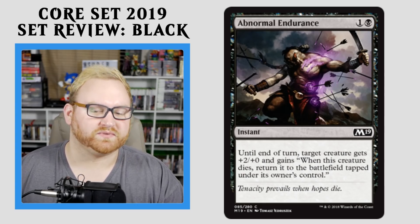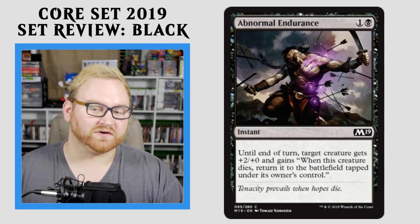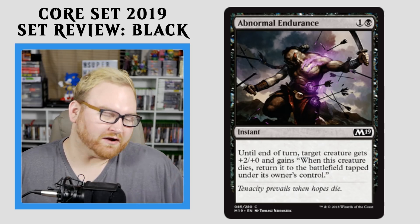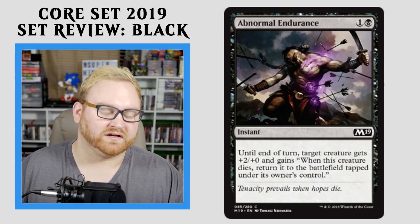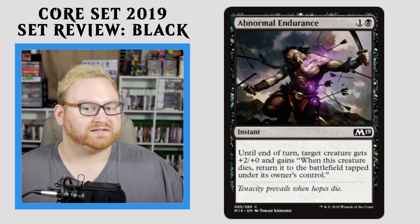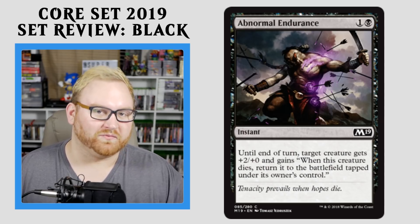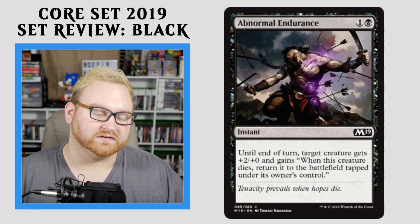Until end of turn, target creature gets +2/+0, and gains: when this creature dies, return it to the battlefield tapped under its owner's control. Basically, Supernatural Stamina for one more mana. Not terrible. This card is actually quite good in Draft and Sealed, but probably won't see any standard play thanks to Supernatural Stamina. When that card rotates, this card might take its place. However, 2-mana is a lot more than 1-mana in that particular format, so very good card if you're in black in Draft and Sealed.